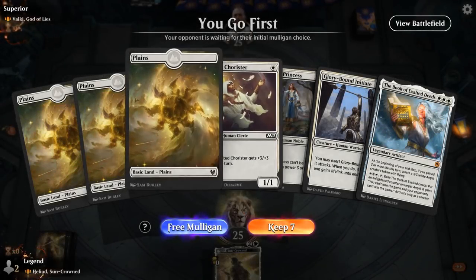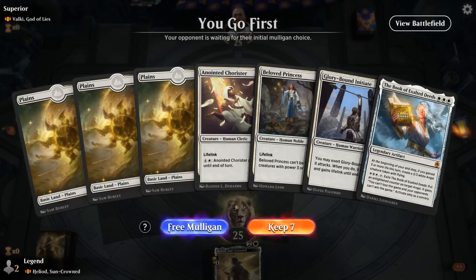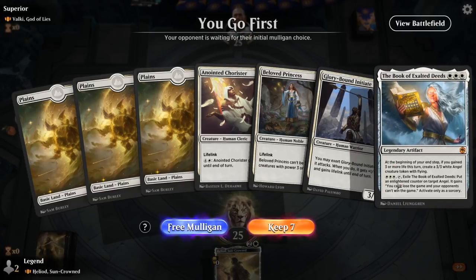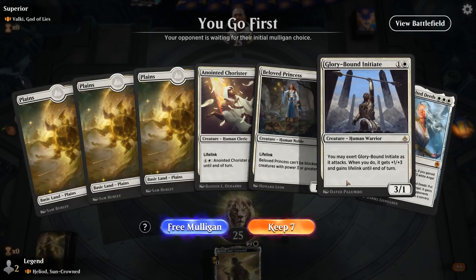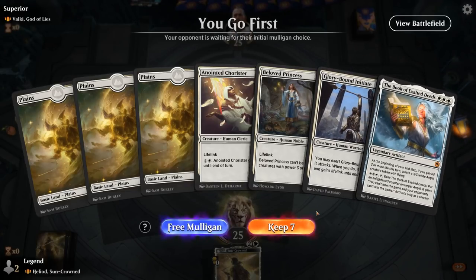We're on the play facing a Valkyrie Tybalt deck — so probably a control deck. We want to try and find some artifacts and enchantments that are more difficult for the opponent to interact with, as opposed to creatures which can be swept away. Book of Exalted Deeds is a good example, although artifacts are still more vulnerable than enchantments when facing Black-Red. Could try and curve Initiate into Book, make a token. Heliod is difficult to interact with so maybe this is a keep.